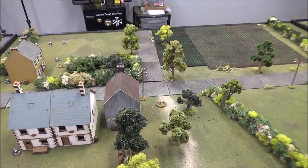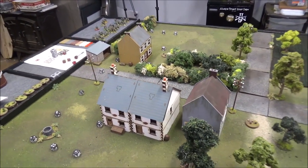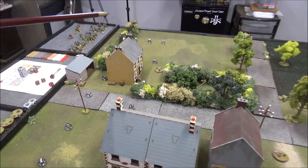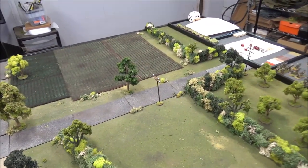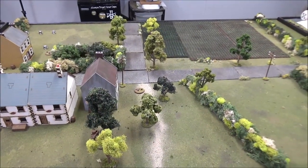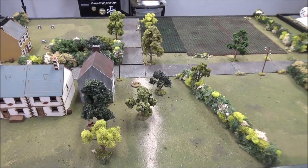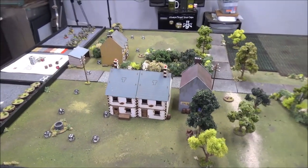Once the patrol phase is over, the Germans will place two jump off points, then a third jump off point anywhere in their starting area, and the Americans will be placing three jump off points. For force support, the Americans will be getting 19 points and the Germans will be getting 10 points — quite a high number for a defender.